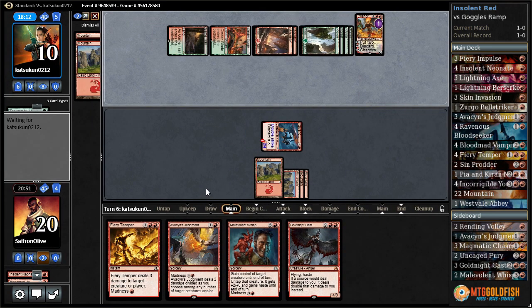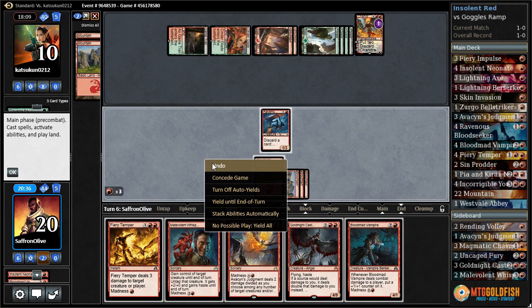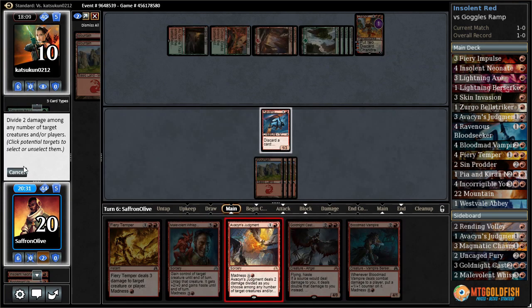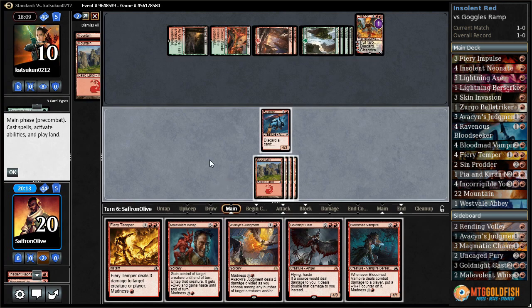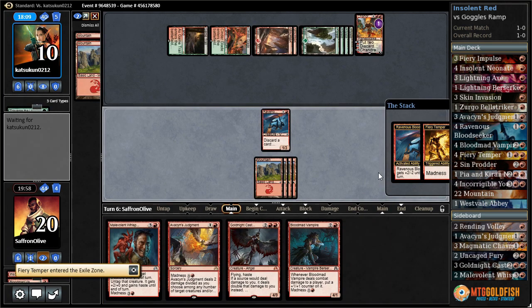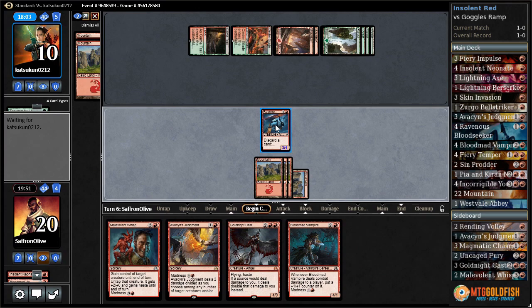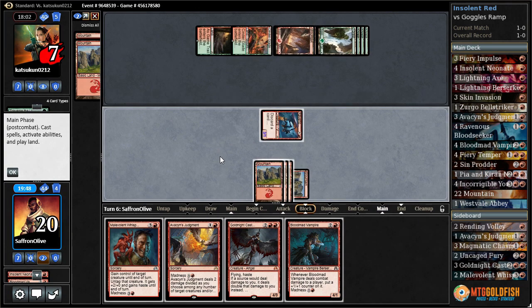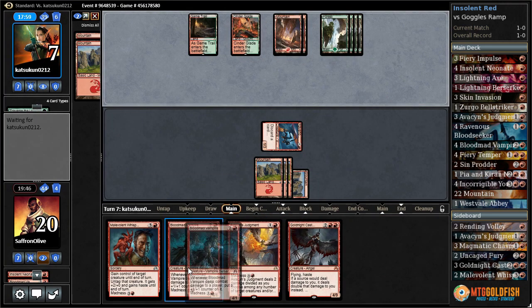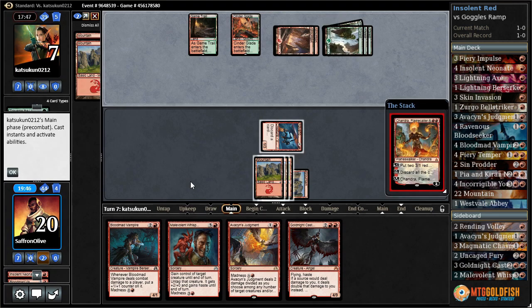Tormenting Voice, discarding a land — Blood Mad Vampire. We have to worry about Fall of the Titans; that is a problem especially if we cast Gold-Knight Castigator here. We don't have a land for Worldbreaker. Let's just discard Fiery Temper, madness that — kill the Chandra. Hit our opponent for three, down to seven. Pass the turn, and then we can play the Blood Mad Vampire at the end of our opponent's turn hopefully.